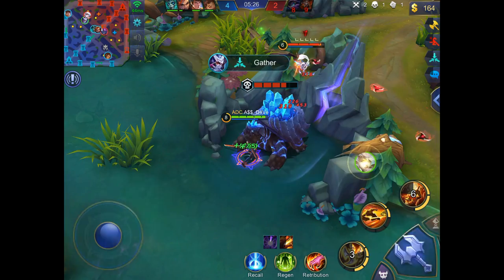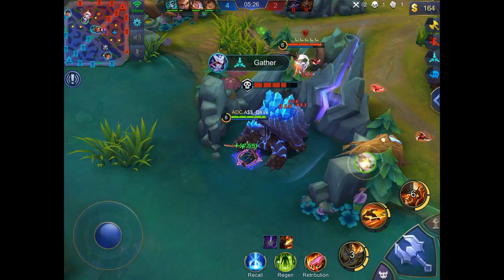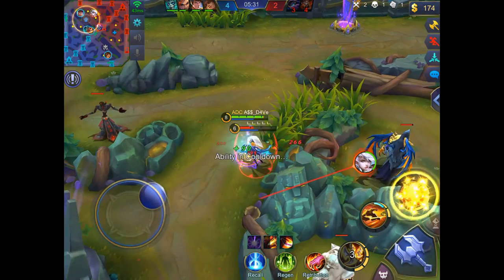Once you do gank a side lane — either when you spot an opportunity or when you're confident you can secure a kill — make sure you always jump in with your second ability so you always have a way out when things go sideways or due to unexpected reasons.